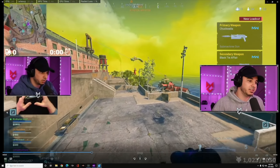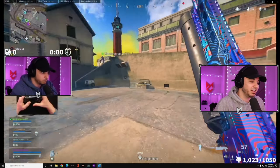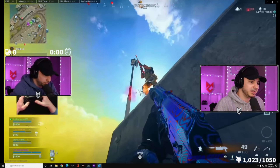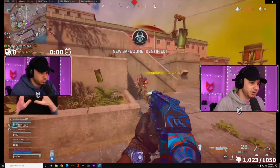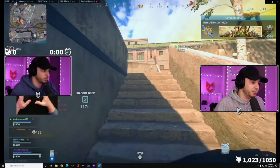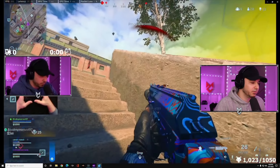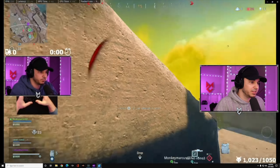My loadout is the Bison and a sniper. I try a cool little jump shot but wasn't able to get the headshot. A couple more people land and I utilize my movement to take them down. We must've heard a guy land for his loadout, so we're searching for him. Finally able to hunt him down and get a nice little headshot.